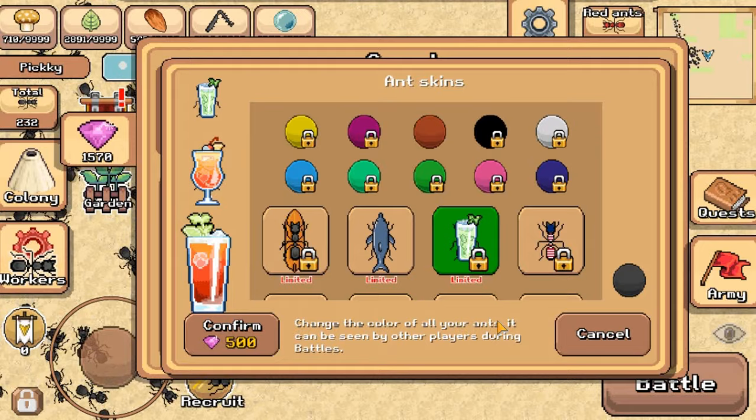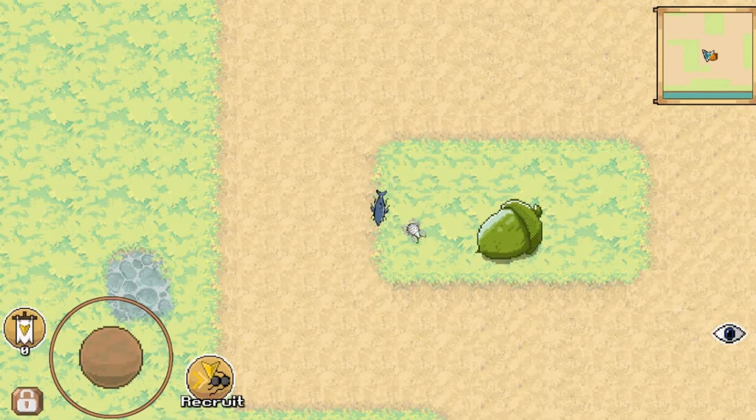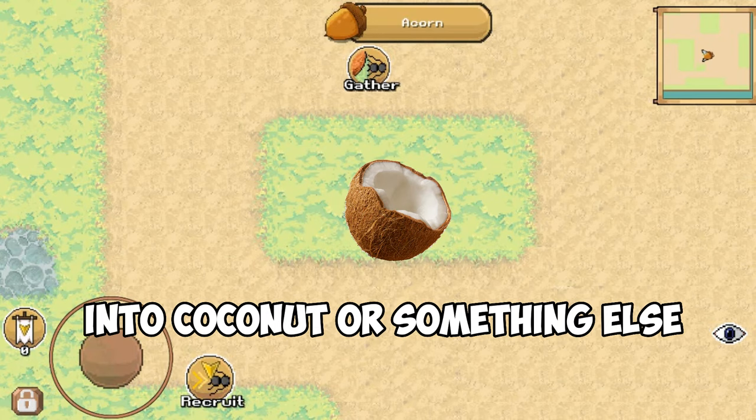My favorite is the dolphin skin, so I will use this one. Next, of course, the acorns turn ugly once again — I don't get why they don't turn it into a coconut or something else. The special creature of this year is the trilobite beetle.